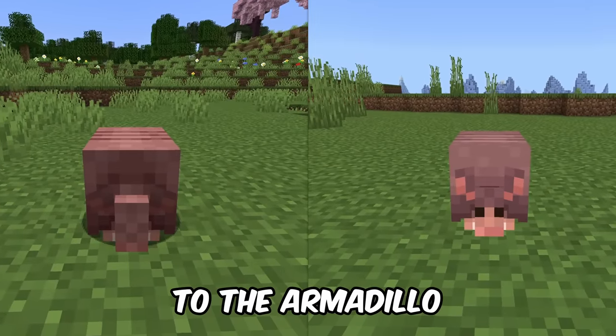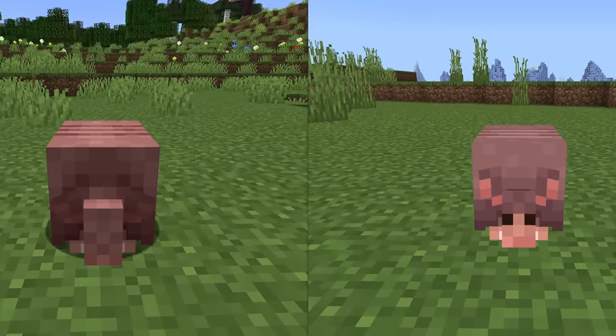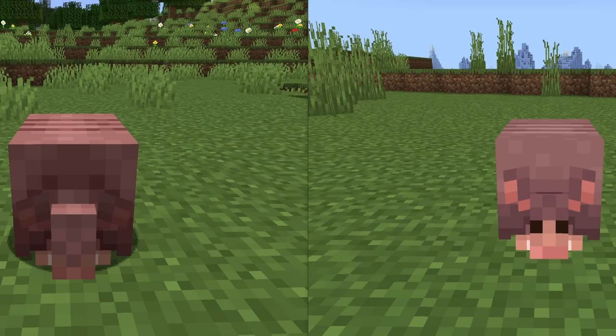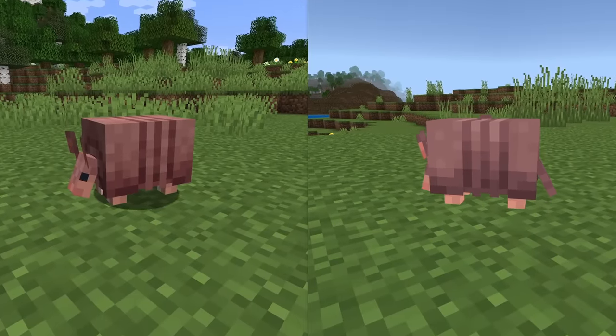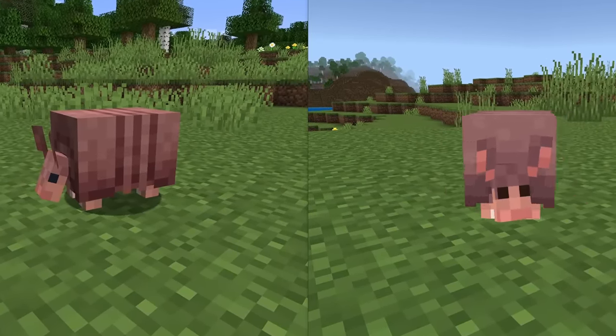The first big change we have is to the armadillo. They've moved around the head and the ears and the eyes a little bit. The new Java texture is on the left, and the previous Bedrock texture is on the right. Looking at it from the side is quite a bit better — the eyes are now on the side of the head, which is a bit more Minecraft-y feeling.